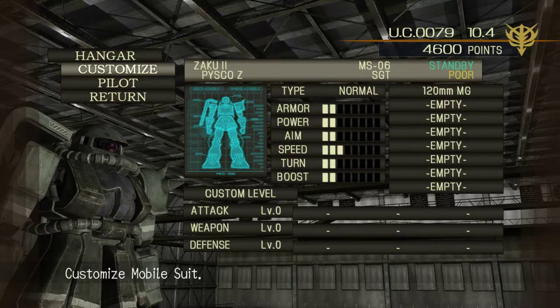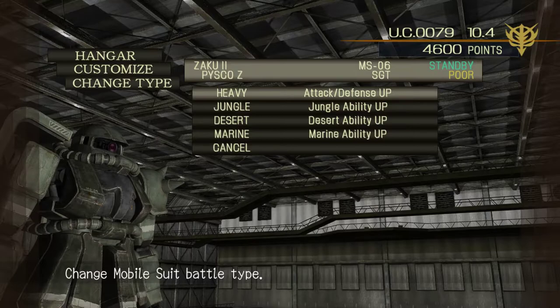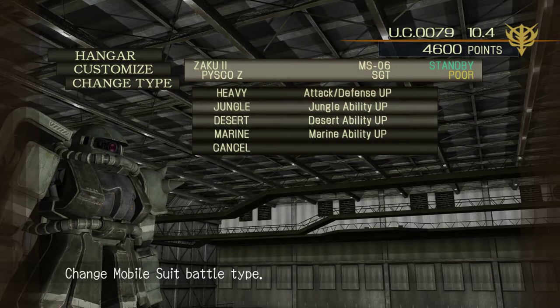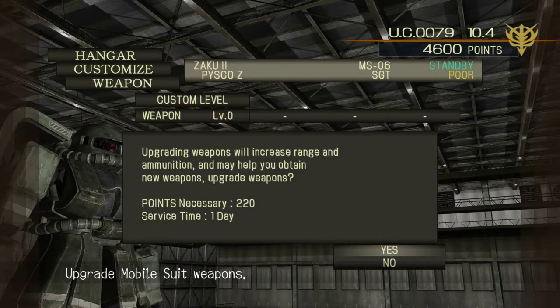You can customize the mobile suit by upgrading attack, weapon, and defense. You can also change the type. Heavy makes you stronger - raises your defense, makes you a lot tougher to defeat, and also changes your color. The jungle/desert/marine setting is supposed to make a difference too, but I have not experienced the difference. I usually go with weapon because the more weapon you upgrade, the more new weapons and ammunition you get.